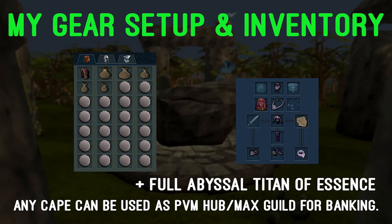Now we'll move on to my gear setup and inventory. Shown on screen is my personal gear and inventory setup. I am wearing the Full Infinity Ethereal outfit, Combined Catalyst Fragment, Completionist Cape, Ring of Whispers, and the Necklace of Shadows. I use the Ring of Whispers and Necklace of Shadows with the Combined Catalyst Fragment so that I can get a little extra XP when doing this daily run. I also use an Abyssal Titan, which is full of pure essence. As a side note, any cape can be used realistically as we will be using the PVM Hub or Max Guild for a quick bank.